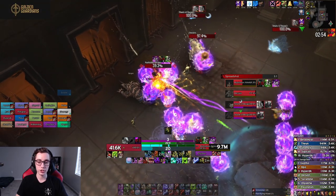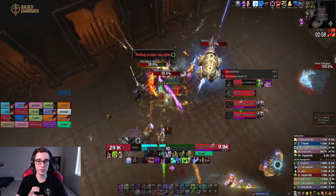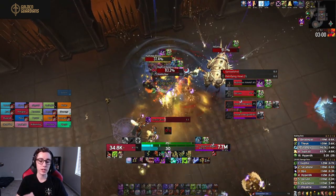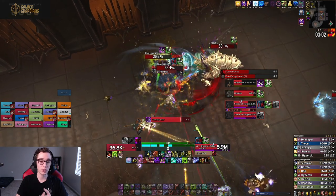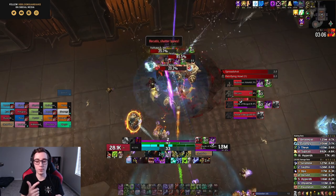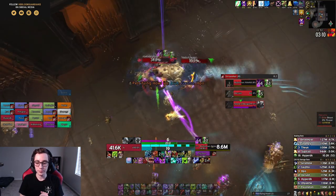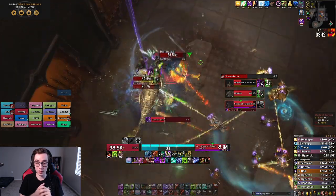I used Abomination's Limb earlier during the Shades of Barghast, as you saw. However, if your fight time is under four minutes, it's better to save it until your second Army of the Dead, then you can use Army and Abom Limb together with Unholy Blight and Dark Transformation if they line up.